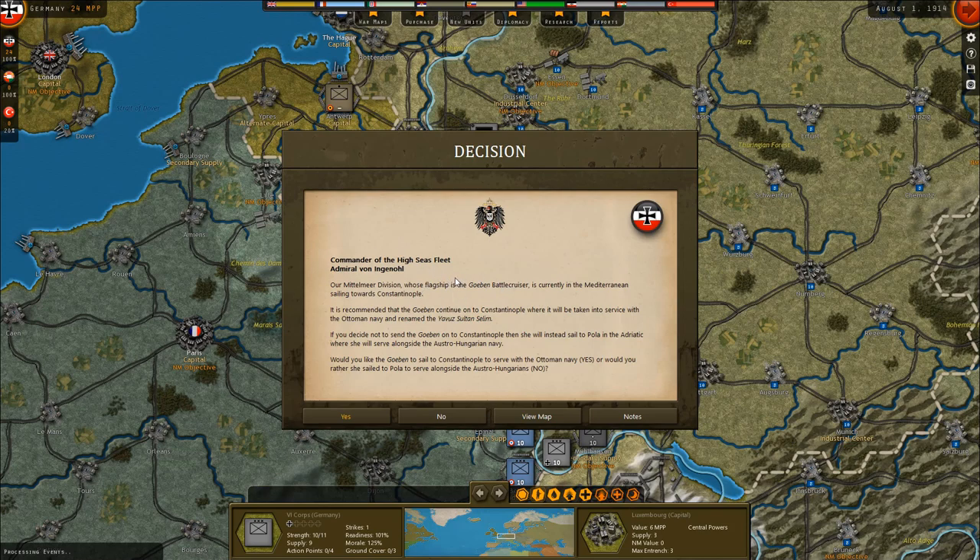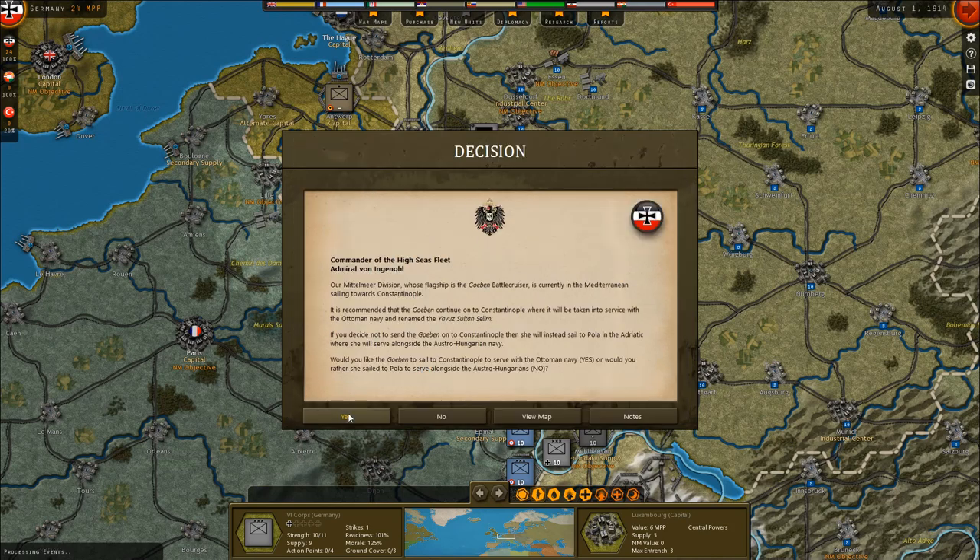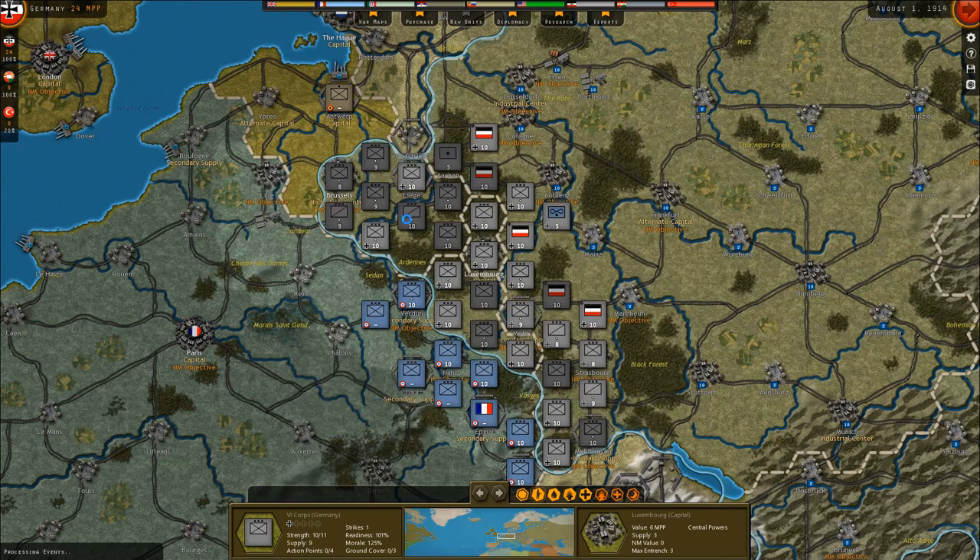Commander of the High Seas Fleet, Admiral von Ingenohl. Our Mittelmeer Division, whose flagship is the Goeben battlecruiser, is currently in the Mediterranean sailing towards Constantinople. It is recommended that the Goeben continue to Constantinople, where it will be taken into service with the Ottoman Navy and renamed the Yavuz Sultan Selim. If you decide not to send the Goeben to Constantinople, she will instead sail to Pola in the Adriatic to serve alongside the Austro-Hungarian Navy. Saying yes will not only provide the Ottoman Navy with an urgently needed reinforcement but will also help the mobilization opinion of the Ottoman Empire towards joining the war on our side. So why would you say no — you get the same ship, only it goes to the Ottomans instead of the Austro-Hungarians. Makes no sense to say no.